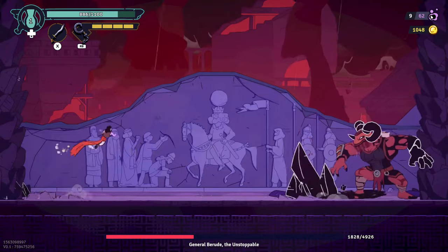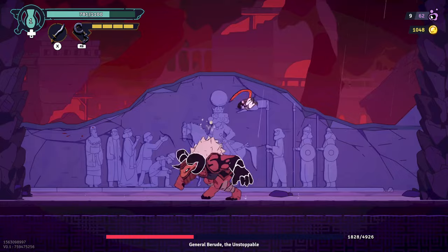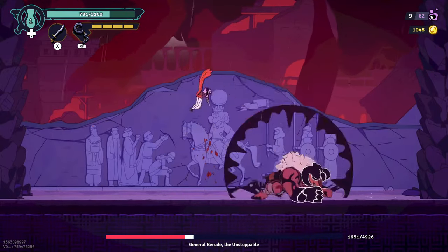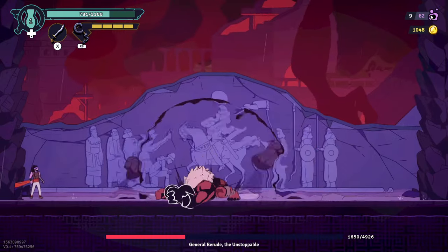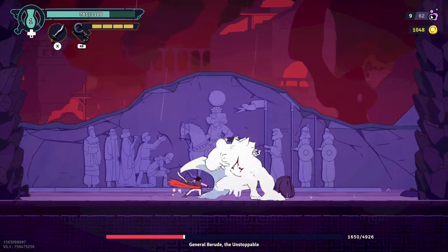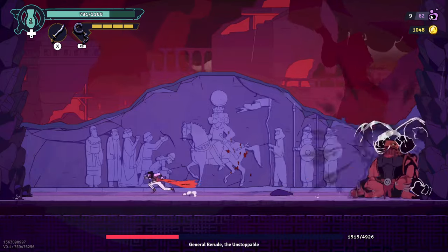The ranged moves come out a bit faster in phase two and can be a little bit bigger, but it's still three of them. She wears herself out, then goes to the ground pound. We're quite happy to just sit back, let her tire herself out, and start wailing on her again. It's all about space and patience.